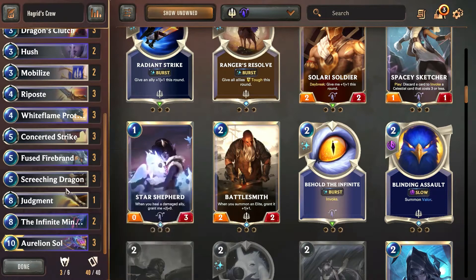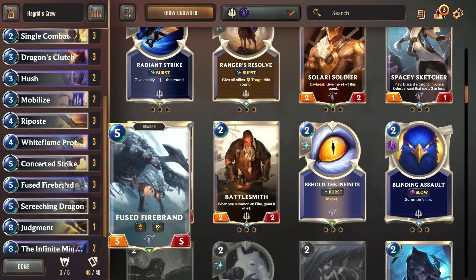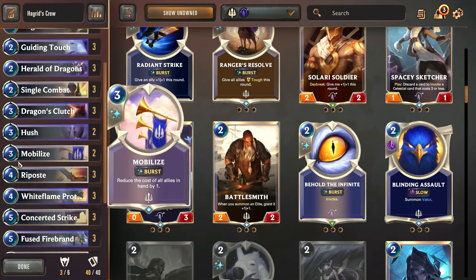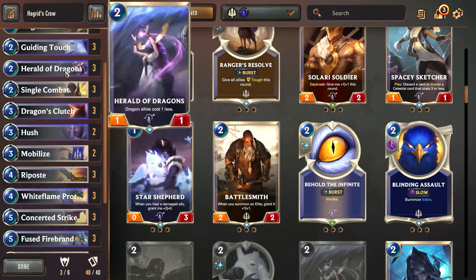In order for dragons to become an efficient archetype, we need to get some lower-costing dragons. I think Shyvana is going to be a 3-cost champion that we can put out on turn 3 — and that doesn't really conflict with Herald of the Dragons, because we play Herald and then the next round we can play Shyvana for two mana. I also think Shyvana is not going to be a dragon at first until she levels up, and then she'll turn into a dragon and get the dragon synergies once she levels up.